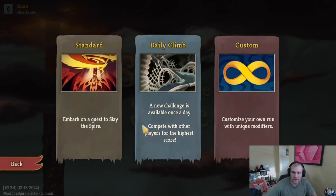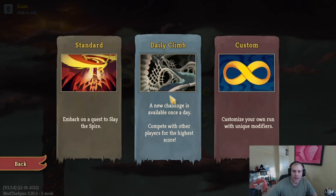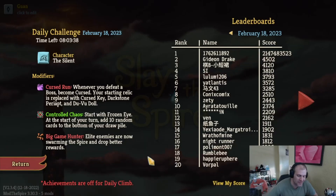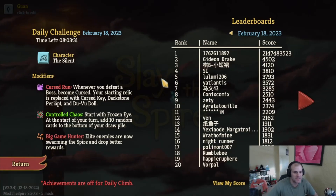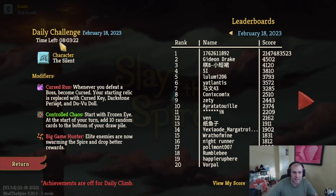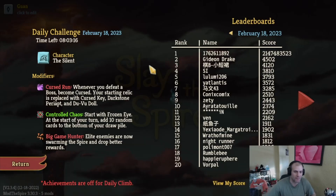Welcome to another Slay the Spire daily climb. I've decided we're going to do the daily climb today and tomorrow, but if it goes the way I think it will, I'm going to stop doing them — they're too easy. They're not on ascension, I can't get achievements without removing all my mods, and the base game without ascension modifiers is just too easy. Then I go back and play an A20 game and just get my butt kicked. These are fun though — I like the way they change things up.